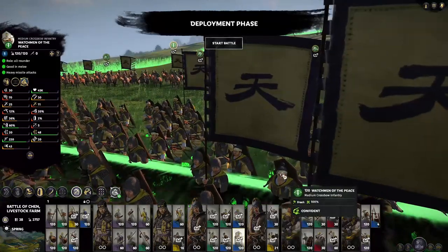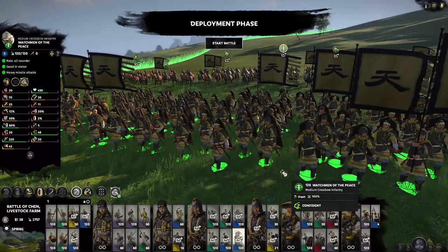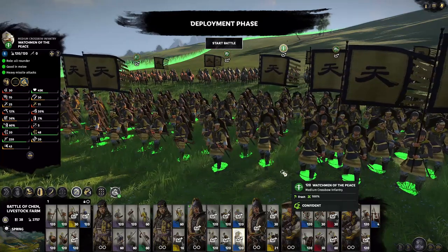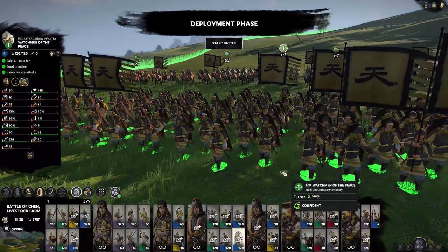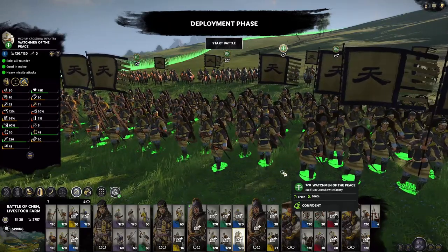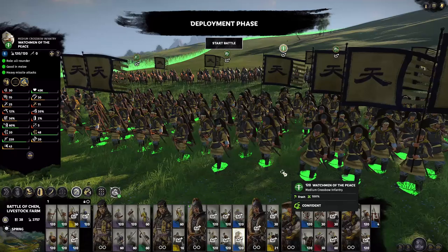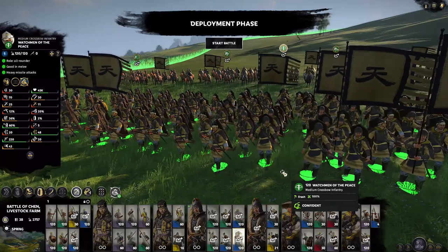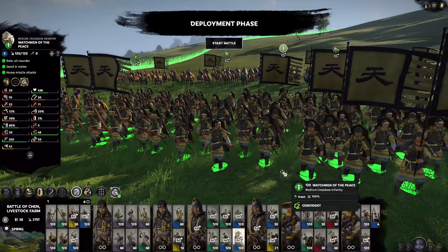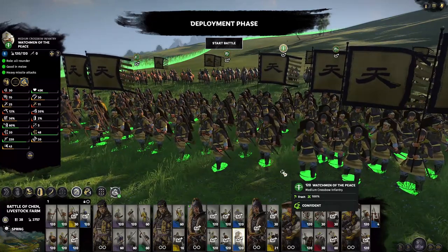Then we have the Watchmen of the Peace — the only crossbow unit available to Yellow Turbine, which by itself makes them slightly special. You have high armor piercing damage at 48 with 20 base — very high overall damage. They have a giant shield on their back that protects them when they reload, giving 60% range block chance. The slower firing rate on all crossbow units doesn't matter what faction you are, so it's not that punishing. 220 range and 20 ammo is not out of the realm for crossbow units. The fact that they have a shield makes them a lot better than generic crossbow units on the Han roster. They also do decently well in melee: 30 attack rate, 25 and 11 damage, with decent armor, decent evasion, and extra stats from the shield in melee. Not a bad unit.